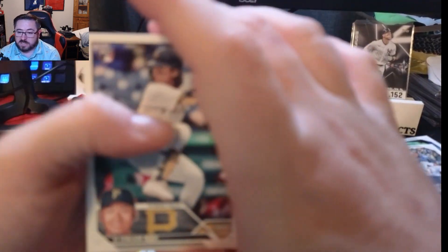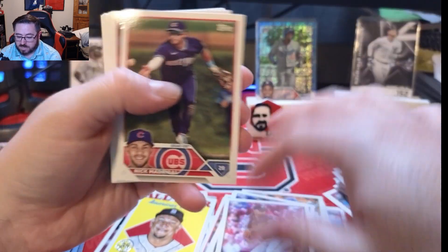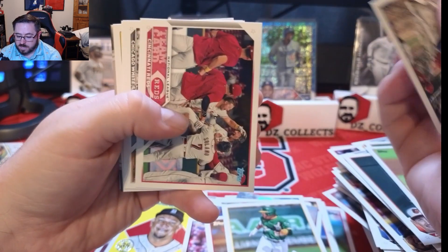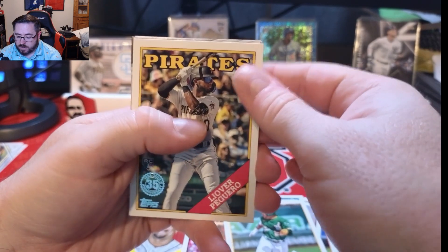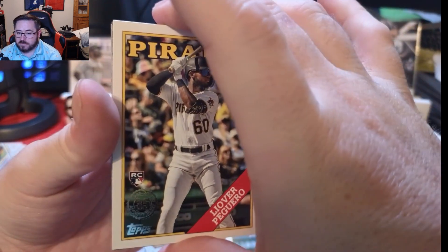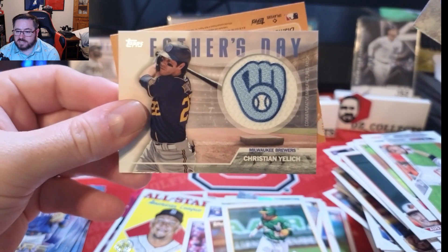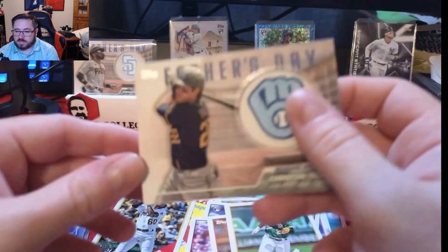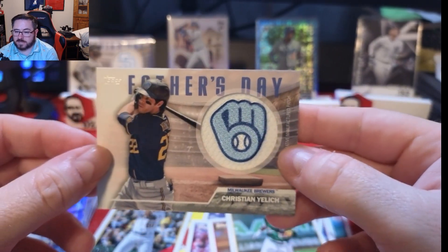Last pack: Ji-Man Choi rookie, Austin Hayes, Adam Oller, Luis Ortiz rookie, Nico Madrigal, Ronald Nelson, Spencer Strider with the sweet stash, Ramon Laureano, Twins/Reds/White Sox team cards, Keegan Akin, a Liover Peguero 35th Anniversary rookie, a Yordan Alvarez card, and our Father's Day patch is a Christian Yelich for the Milwaukee Brewers. Pretty cool card — the Brewers patch looks really cool in the Father's Day colors. I like the Tatis better, but it's a great card.